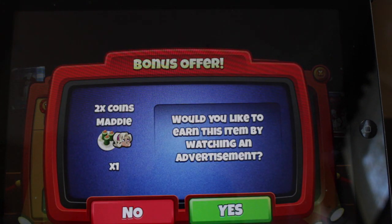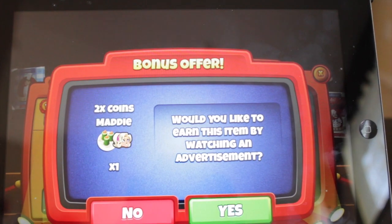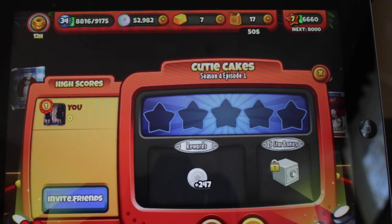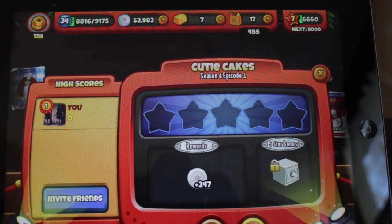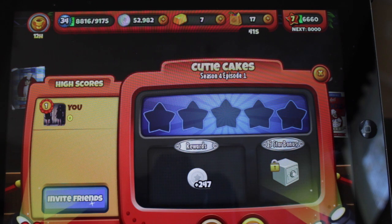A lot of times a bonus offer will come up. It will say 'bonus offer,' so if you want to get this prep person you can watch a video — you can say yes or no. Sometimes it could be the grocery thing, it could be gold, it could be money — pretty much anything they offer. That's pretty cool.